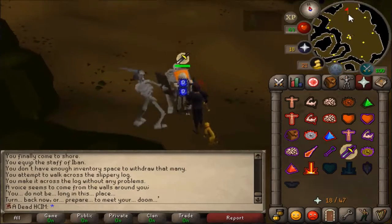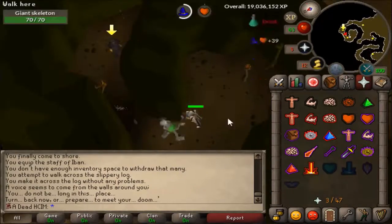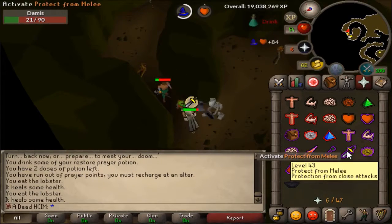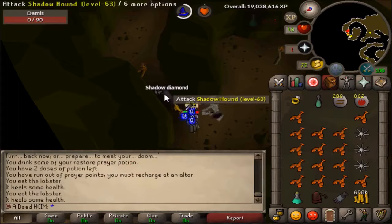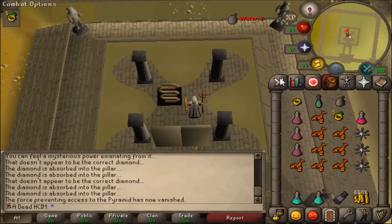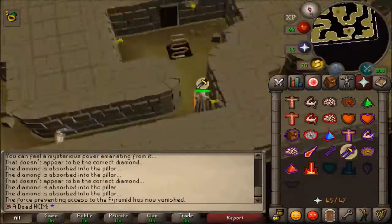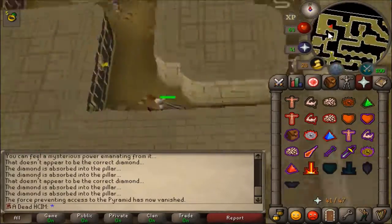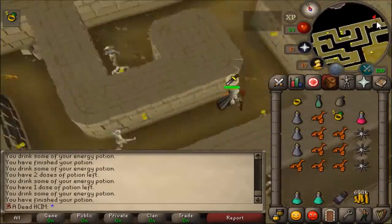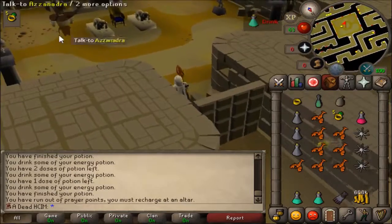This is the final guy. He's finally dead, and I got the diamond. Let's get out of here. I just have to do this last run — let's see how it goes. That was pretty easy. Every time I've done this quest, I've never really fallen down. This will just be the finishing of it.